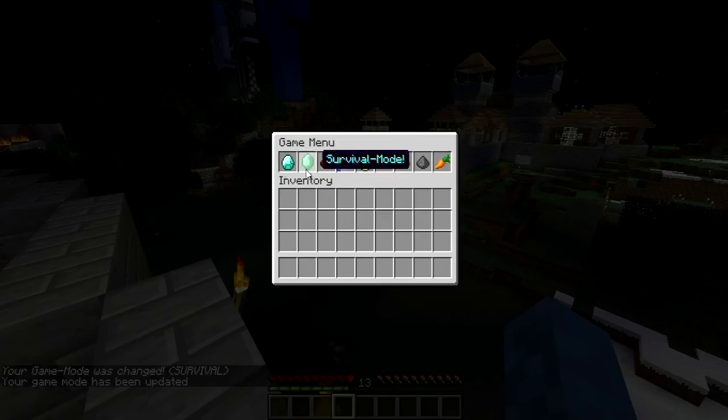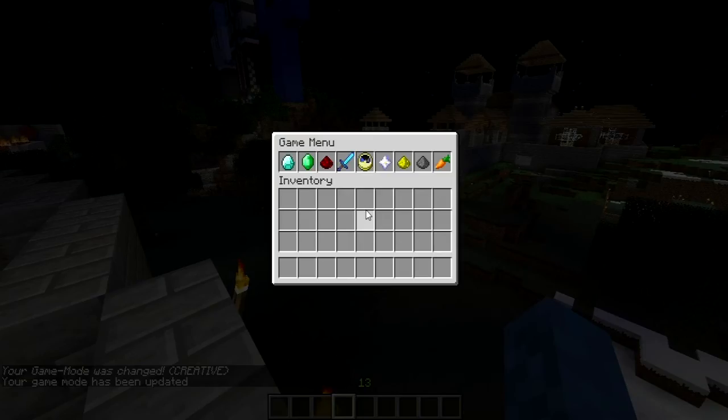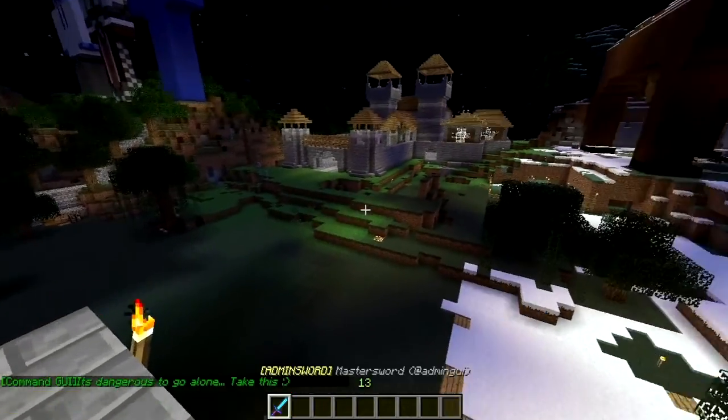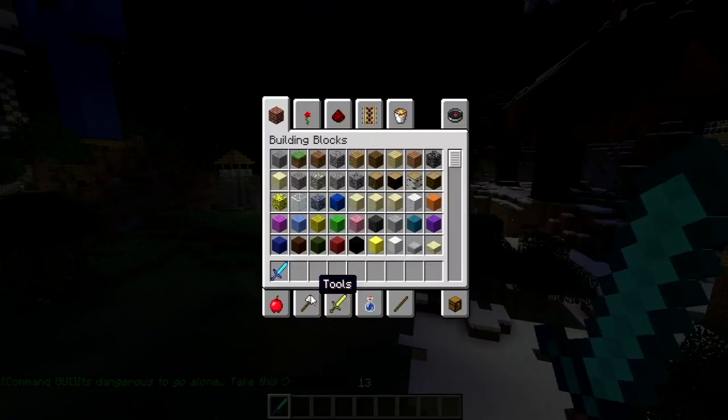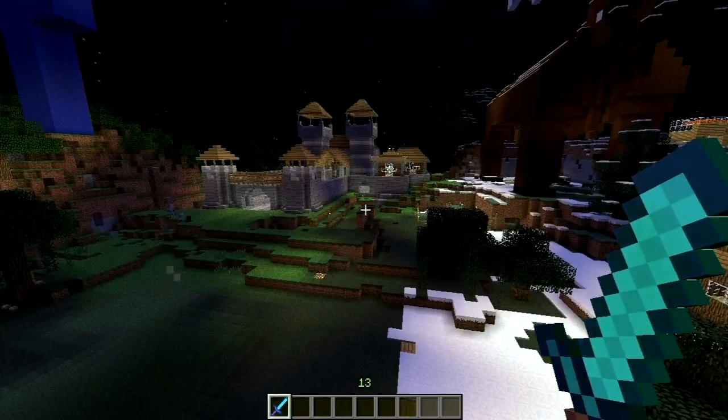If I type slash m and go back to creative - same thing. If I do slash m again I can heal myself, or I can give myself a master sword. Let me show you that now - it's got sharpness, punch, and fire aspect enchantments, so it's pretty good. Then do slash m again.